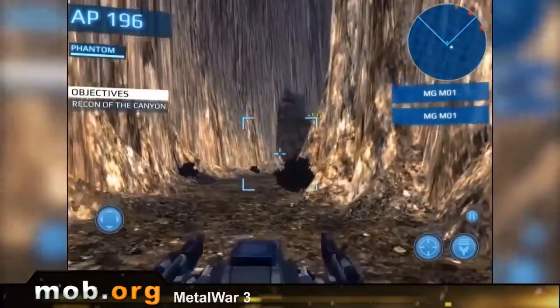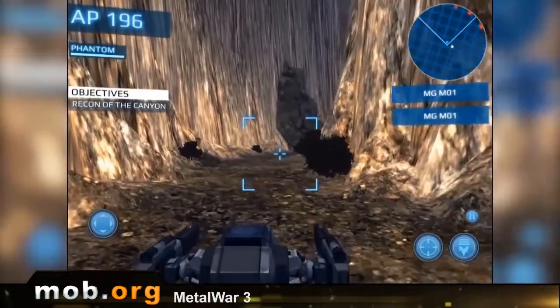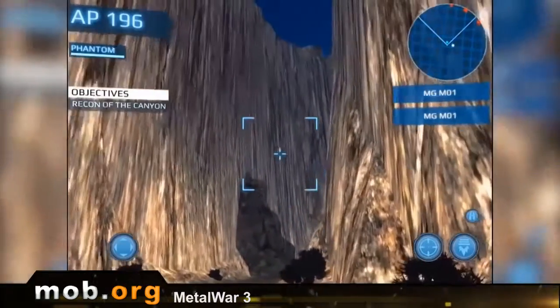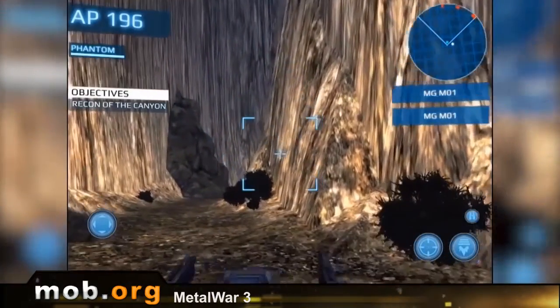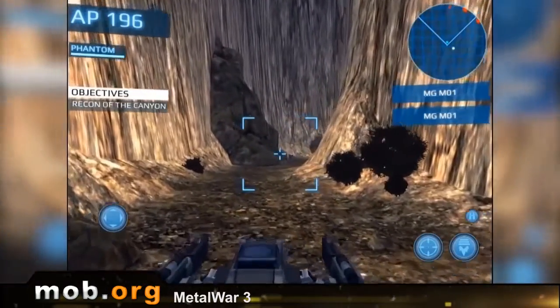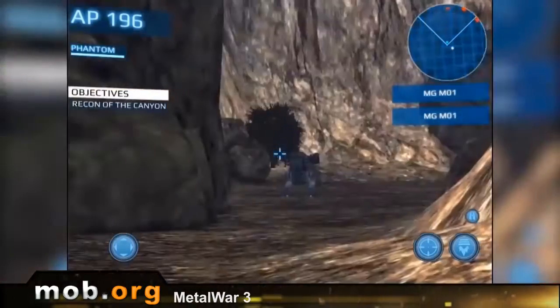Controls: you move with a joystick on your left, you shoot with buttons on your right. Standard and easy peasy, just like you can see. You can rotate the gun sight by swiping at the free space on the screen. By the way, the mech turns his head very slowly, so you gotta take that into consideration.